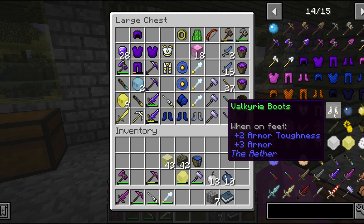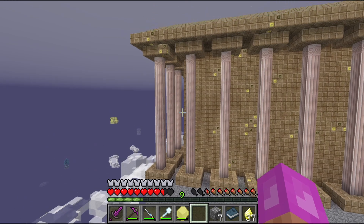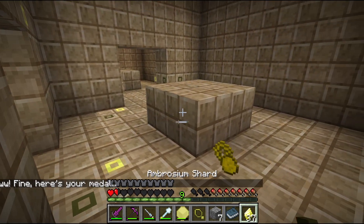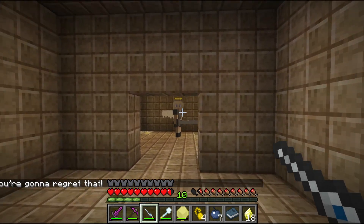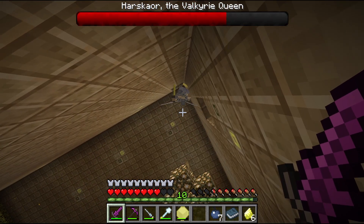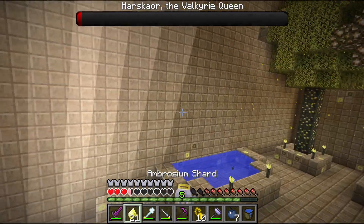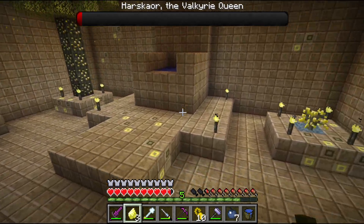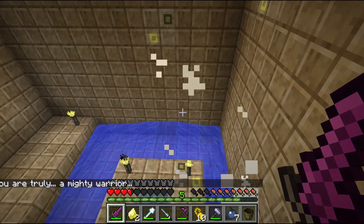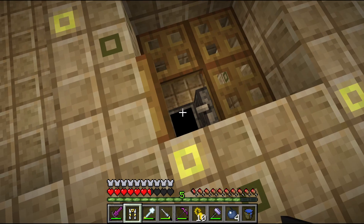We need to get the helmet and the boots for the Valkyrie set, so let's kill some Valkyries. Whoa, I got way too close to dying there. Why is this thing attacking me? I'm already fighting you! This one is so much harder. I surrender — fun fact, a false surrender is actually a war crime. I think we needed that drop, so I'm gonna put it on.